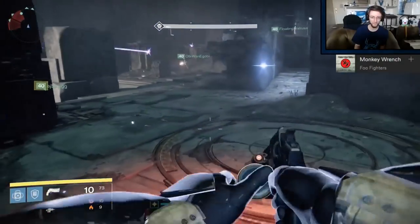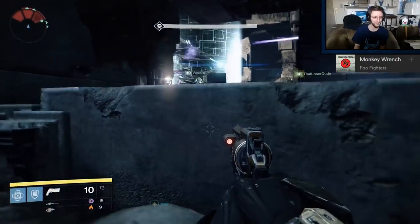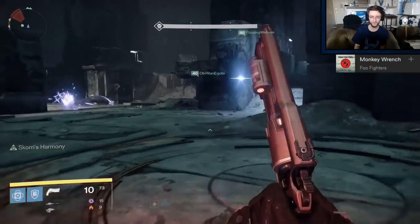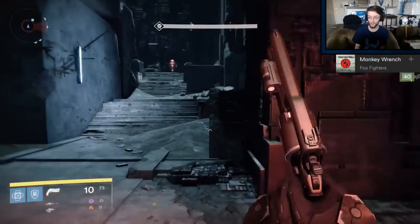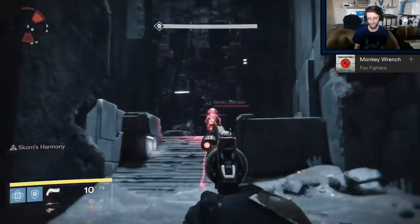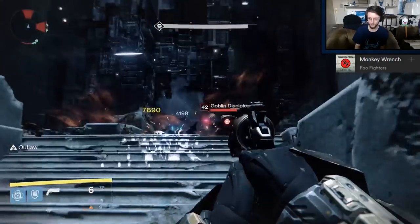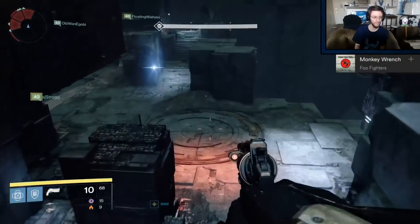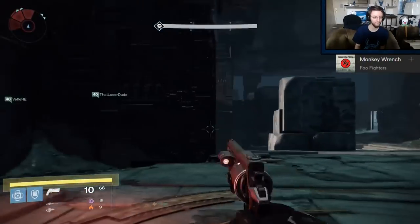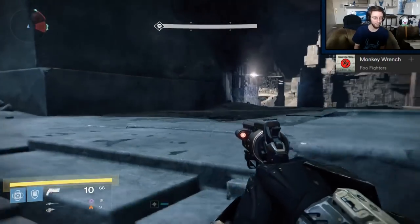After using Fatebringer for a few days, it has really dawned on me how much Rifled Barrel, and to a lesser extent Reinforced Barrel, carried the hand cannon archetype, specifically in PvP. It's basically at a Shot Package level of carry at this point — probably even more so — and Shot Package is a perk that simply got removed from the game because it felt so required to have. Explosive rounds in this case is Fatebringer's Rifled Barrel, to an extent.